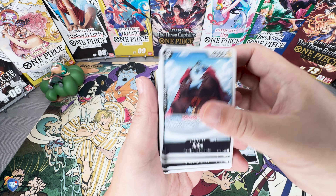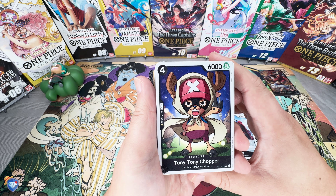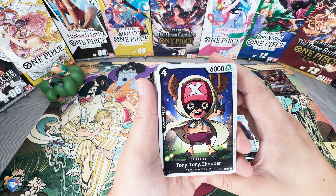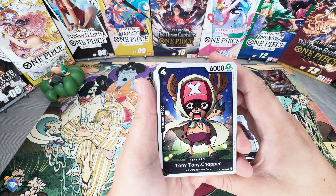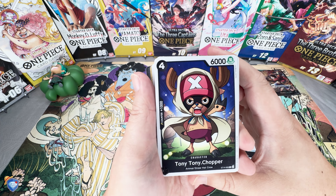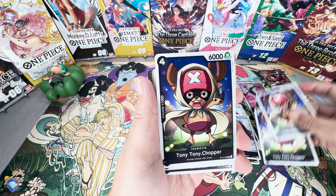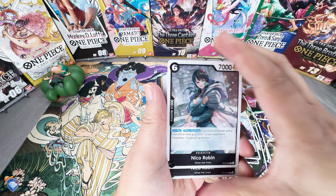Next up is Tony Tony Chopper — four cost, 6K attack power, 1K counter. This is a vanilla card. Chopper is in a cape with a mask on saying 'stop right there, let's not fight' — beautiful artwork, I'm loving it. Looks pretty fun and cool, definitely a fun art style. You do get a full play set, a four-of.